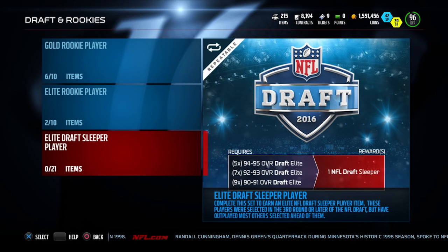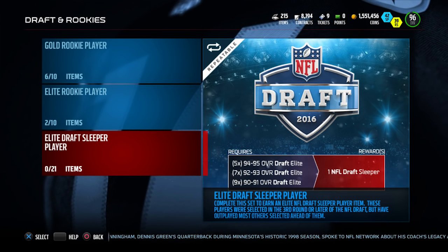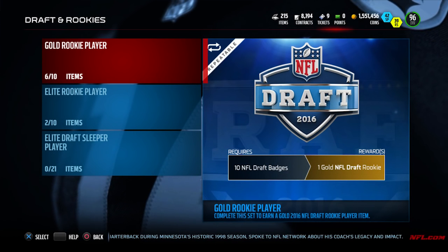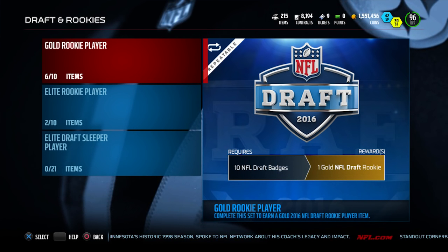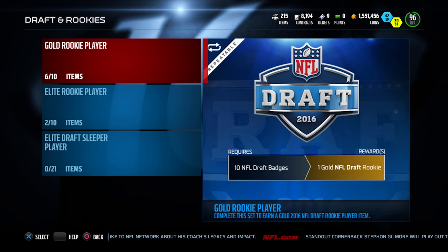But there are also actually going to be — and there have been already — two new sets, and I'm assuming they'll be back very soon, just not at the time of this video. What you can actually get in these sets is some beastly rookie players. We're talking about real nice 95, 97 overall rookie players like Jared Goff. We've also got Carson Wentz, Ezekiel Elliott, Derrick Henry — pretty much guys who were drafted near the top of the draft or play positions people would be excited about. A lot of those guys have pretty high overall cards.